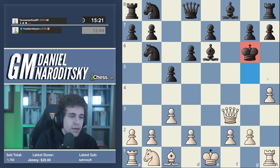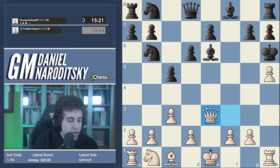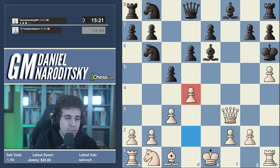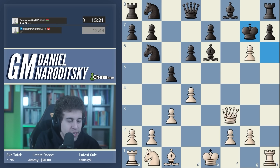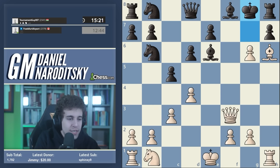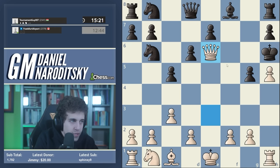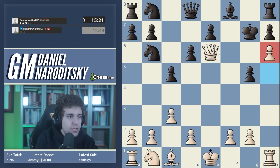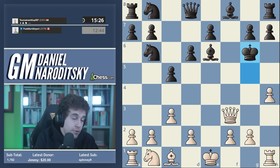King takes g5 - obviously forced mate. The prettier line though is king g6. Here after h5, king h6, white has to find queen e3 check - easy once you get to this position, but the temptation to play d4 is extremely strong. But d4 squanders the whole advantage: black plays g5, you take en passant, and black escapes to g7 with a completely unclear position - no mate. So the correct move is queen e3, forking the bishop and the king. G5 takes and a beautiful mate: h6. This is a gorgeous line.